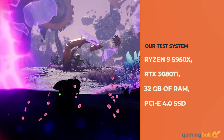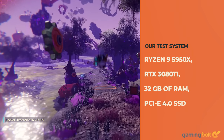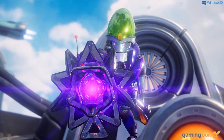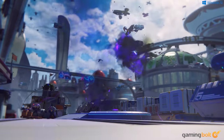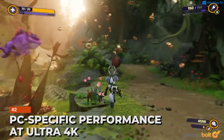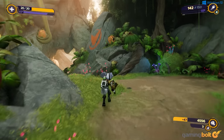Our test bench consists of a Ryzen 9 5950X, RTX 3080 Ti, 32GB of RAM, and a PCIe 4.0 SSD, which is obviously well over the minimum requirements for this game. Considering this, we chose to go with the Ultra preset, except for Ray Tracing Ambient Occlusion which was set to medium.